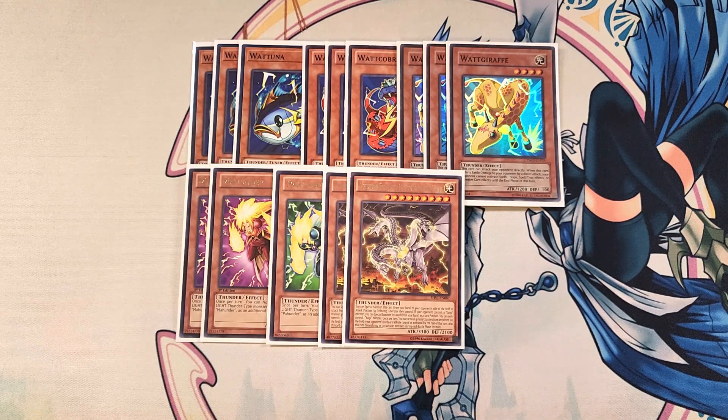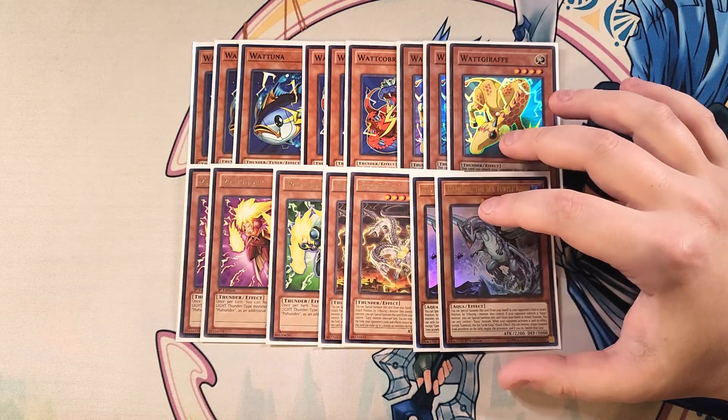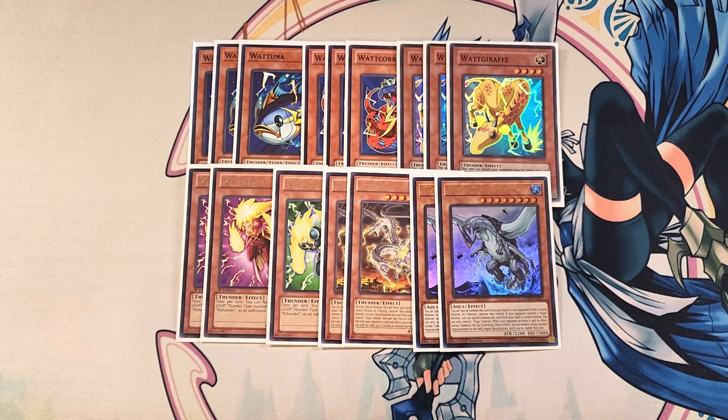We then play two copies of Gameciel. Gameciel is really good to work with your copies of Thunder King Kaiju, because you can give your opponent the turtle and take Thunder King, getting a 3,300 attack point monster while they're left with a 2,200 attack point monster. So we swing into the turtle, get a really big monster on the field, and OTK our opponent.